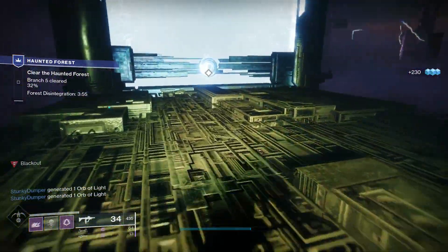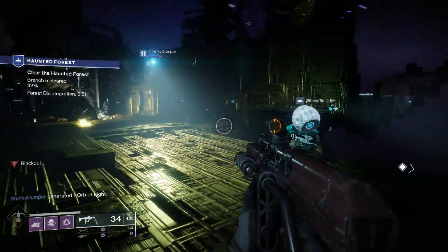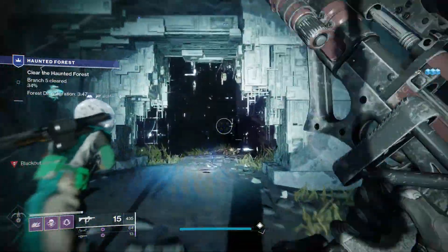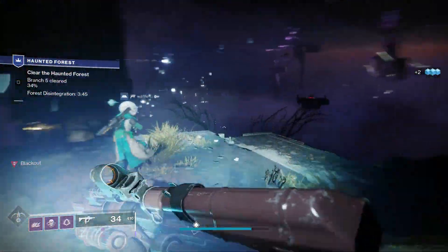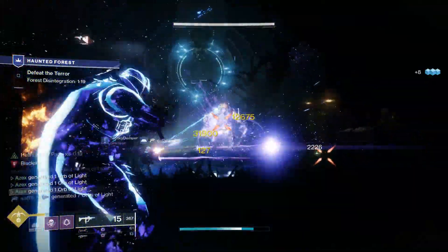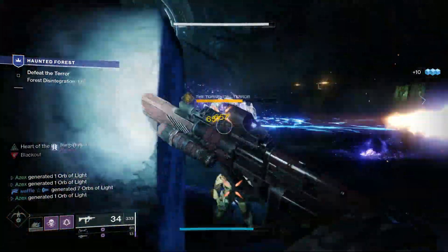I'll show you the gate again — you can see the objective marker. You just open it and it will generate the next area. It's a pretty cool effect. And then you'll have more guys to kill. You want to reach 100%, but that doesn't mean killing every single enemy. You can still have a lot of enemies remaining and get 100% anyway.